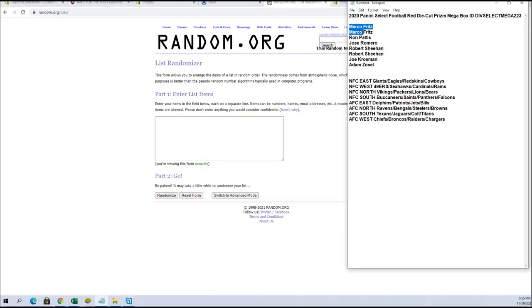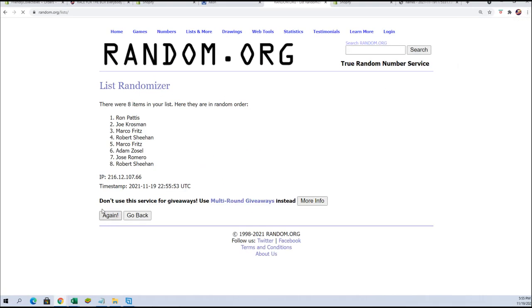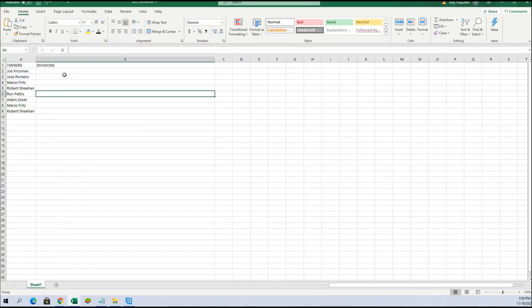Alright guys, Marco F down to Adam Z. Let's copy and paste. Jose, this is your break buddy you were looking for, man. Eight flip guys, names and divisions seven times each. Alright, Joe Kaye to Robert S. Here comes divisions — NFC East to the AFC West.